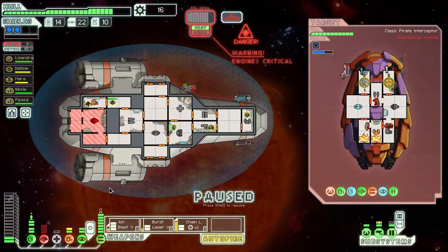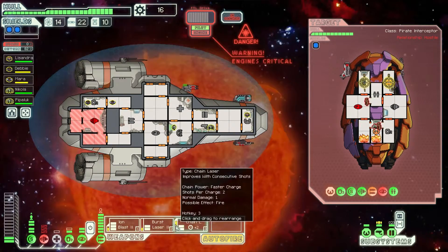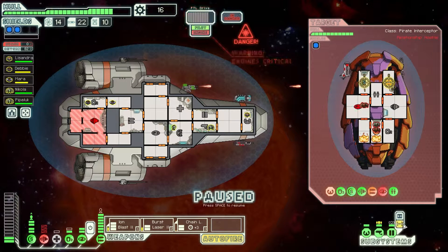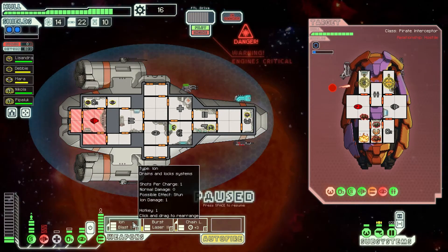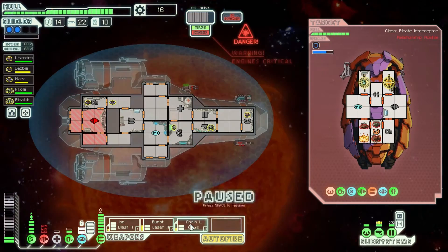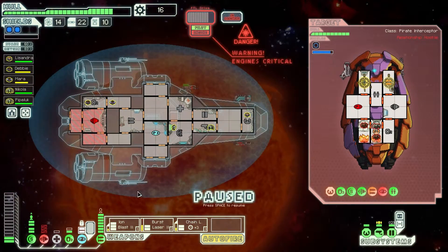Okay, that is just pretty much as bad as it could possibly get. Their shields are warning, engine systems are critical. Yeah, I know. Go right over here like this, and what I really want to do is — boom — their weapons are down. Now I'm gonna cloak, which is gonna be fine. This, we can go right over here.